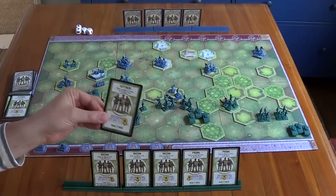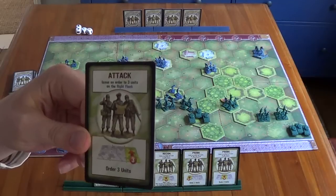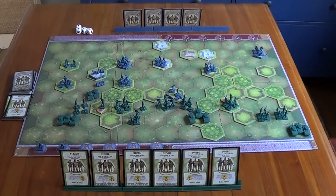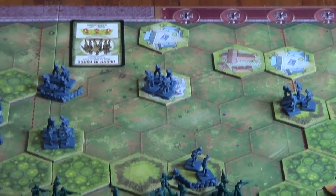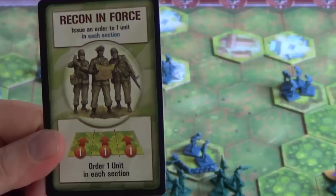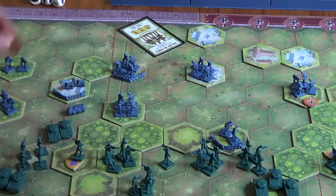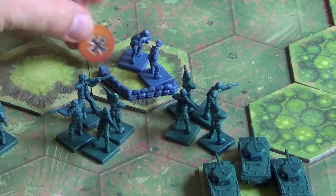We draw a new command card - and that's looking pretty good for our right flank: order three units. The Axis player has chosen to play a Recon in Force. This card means you can order one unit in each section. Over on the right flank it's this unit, on the left flank it's going to be the artillery, and in the centre it's going to be these guys who are dug in here.